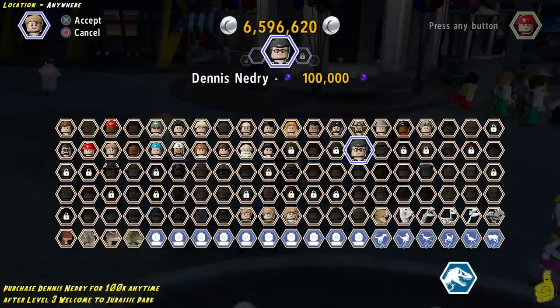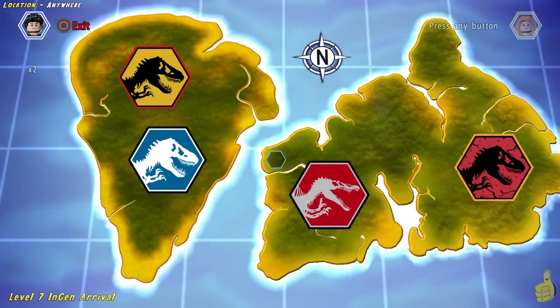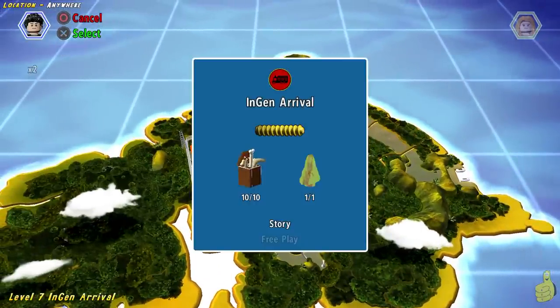So you need to purchase Dennis Nedry. There are a few versions of him, and there's even a code floating around for him as well. But he's going to cost you 100k at the least, and you can unlock him any time after level 2, Welcome to Jurassic Park.